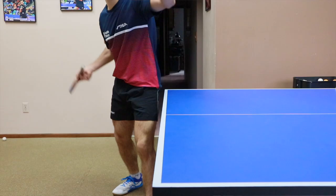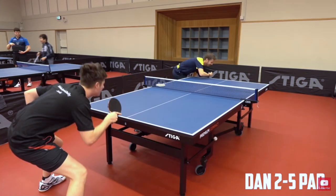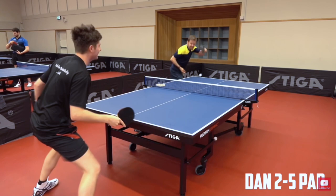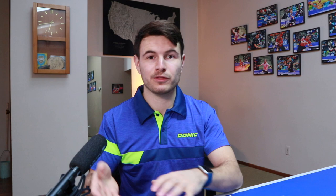Another tactic to disguise your serve is to change the angle of your racket very quickly after you touch the ball. It makes your opponent have to be very focused on the contact, because a lot of times players will just continue with the same racket angle after they touch the ball — giving the opponent the ability to read what spin was on the ball. If you change the angle very quickly after the serve, they'll have a much harder time reading the spin. The best servers in the world change the racket angle to look like the opposite of what they spun, and change their motion to look like the opposite of what they served.